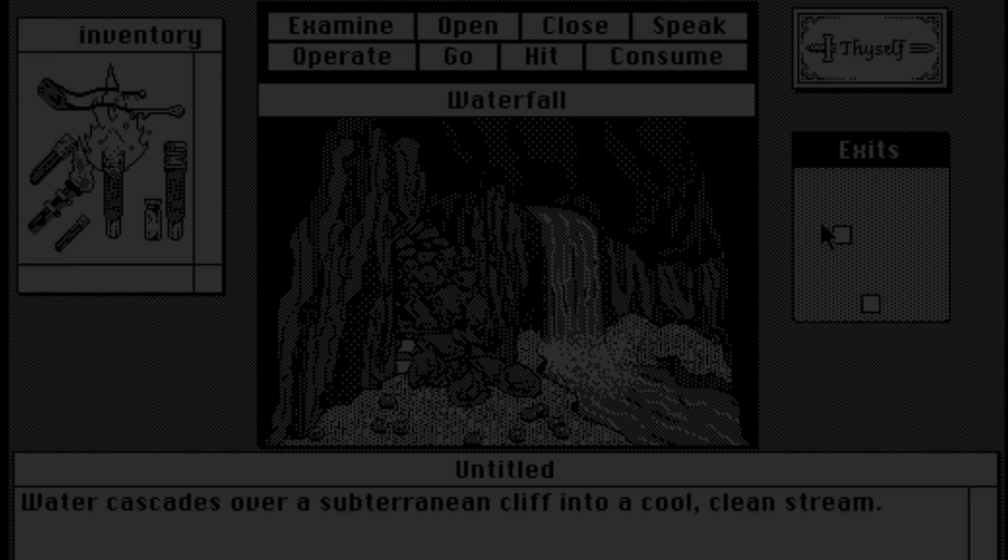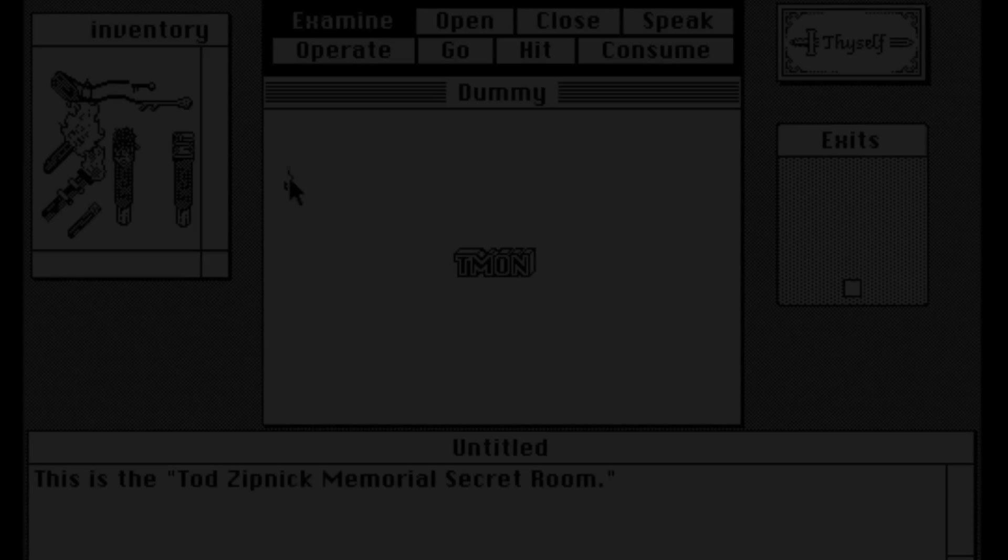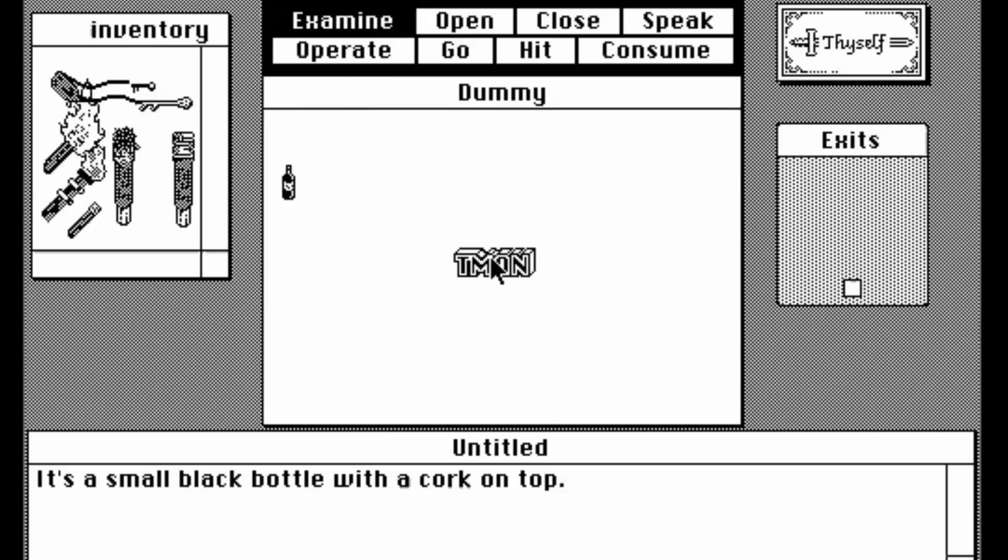But what about that secret room behind the rock slide? When we couldn't fit something on the cartridge, we just eliminated the room, and in many cases there was still an entrance to that room. So in the waterfall room, there is a set of stairs that goes somewhere, but I just drew boulders in front of it to block your way. There is a way to get past that and get in there — and then we have what's called the Todd Zipnick Memorial Room. It might have been Todd Squires, Fred Allen, or one of the programmers who decided it would be cool to put in there. But it's just really a white room with a bottle in it and an icon for our debugging program.